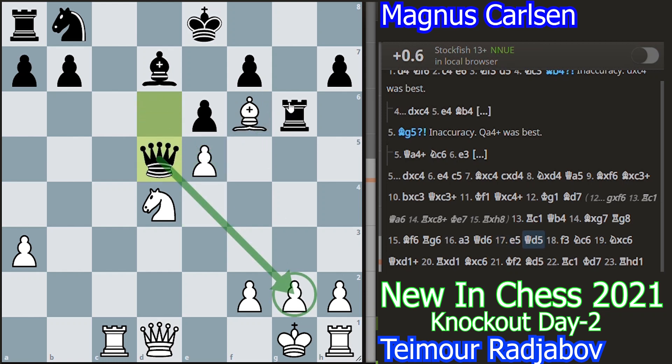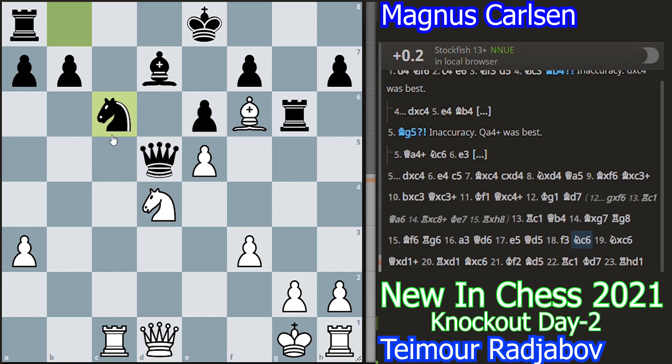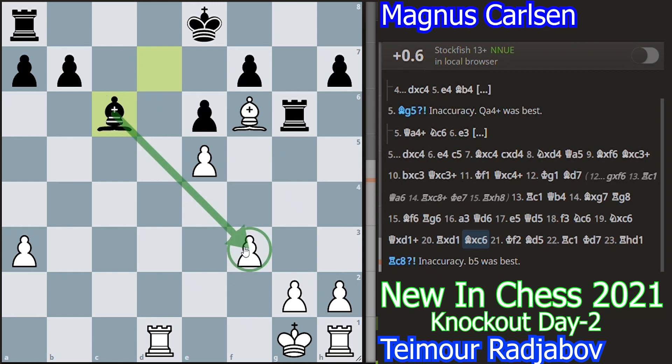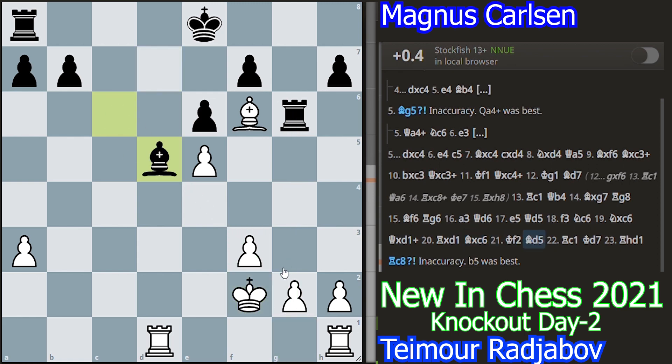Queen to d5 threatening mate on g2, but f3 preventing it. Now knight c6 attacking the d4 knight and also the e5 pawn. So knight takes c6 is the only move. Queen takes d1 — black wants to exchange the queens because he is a pawn up but also way behind in development. Rook takes d1. And now bishop takes c6 attacking the f3 pawn, because the king is pinned so gxf3 is not possible. So king f2 is the only move. Bishop d5, trying to block the open file, so black will develop the rook on c8.